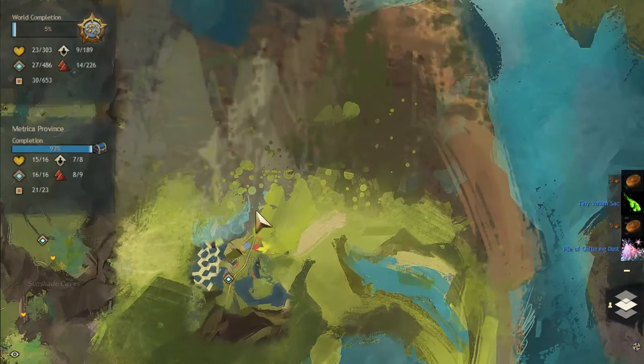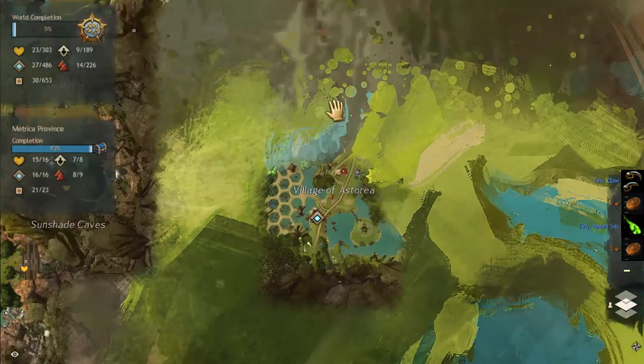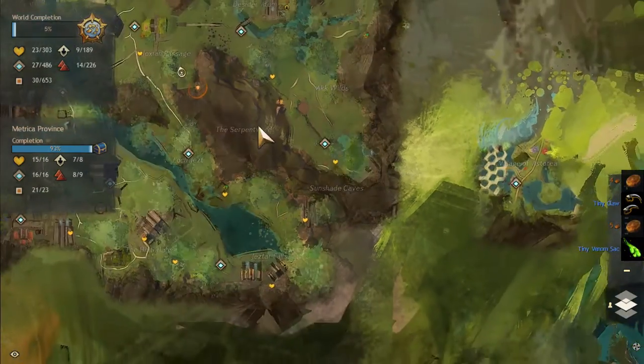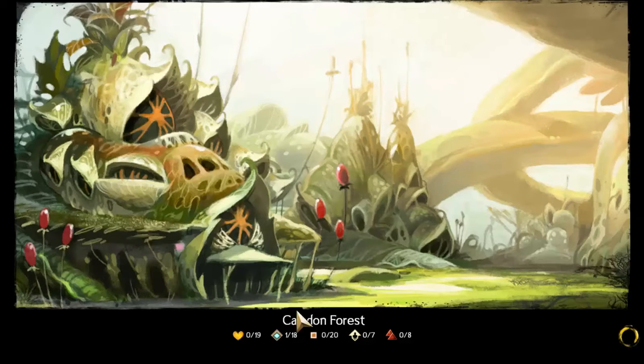We could go to the other level 1 to 15 area — Caledon Forest, level 1 to 15. We can teleport to their home world for 14 copper, just to the right of where we were. We can go here to level up some more, explore a new area, find all the waypoints, points of interest, hero challenges, vistas, and do all the quests in Caledon Forest.